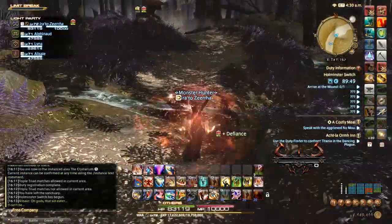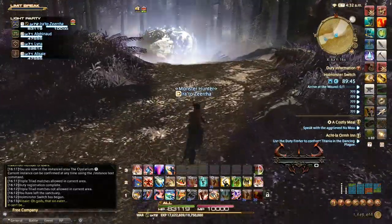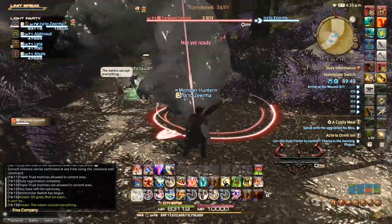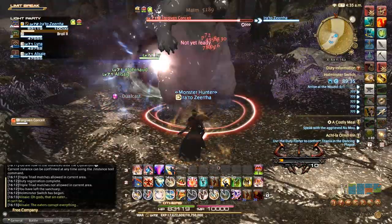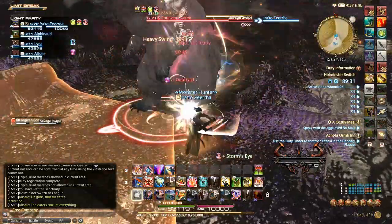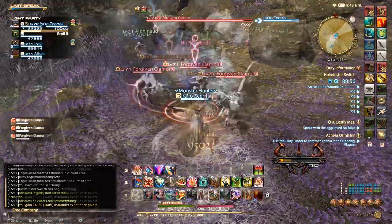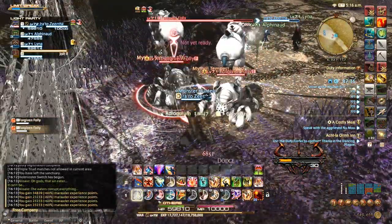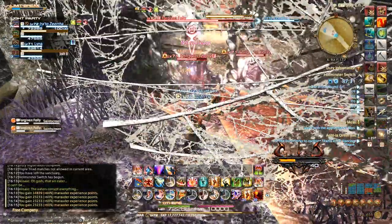In this dungeon you're going to be mostly facing sin eaters that have been created recently, like that poor bear that just got murdered and turned into a white bear sin eater. The trash mobs in the first part of the dungeon aren't really anything big to be worried about — you're going to be fighting various sin eaters like the bear, some wolf type sin eaters, and some scorpion type sin eaters. All you really need to do is watch out for the telegraphs and any AoEs and you should be fine.